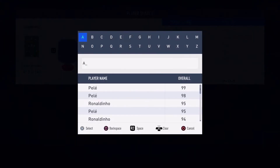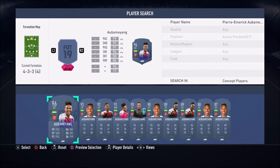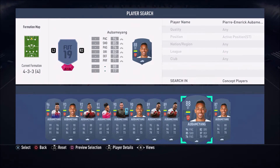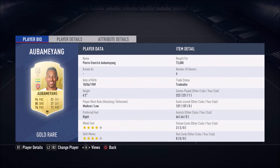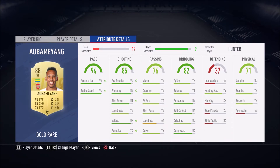In the striker position, we have an amazing card who plays for Arsenal — joint top goal scorer this season alongside Sadio Mane and Mohamed Salah. We do have your boy Pierre-Emerick Aubameyang, his 88-rated card. This guy is an absolute beast of a player. He's got a 4-star skill moves, 4-star weak foot, and his pace and finishing are absolutely beautiful — 95 sprint speed, 88 finishing. You guys need to go ahead and get this guy.